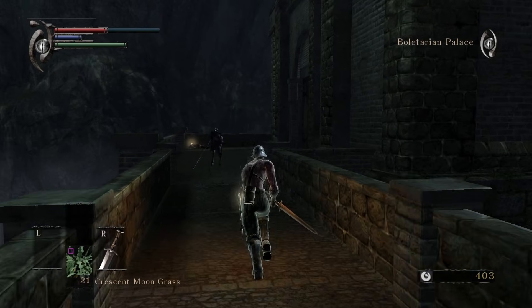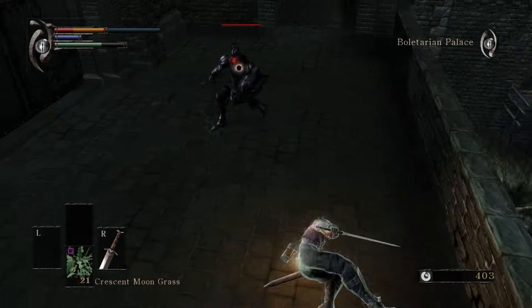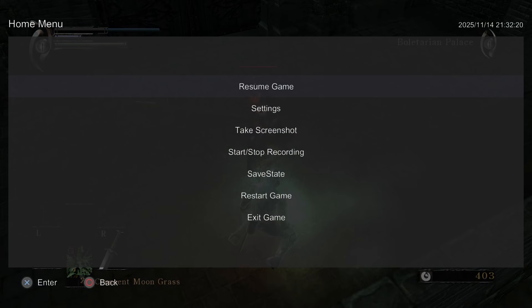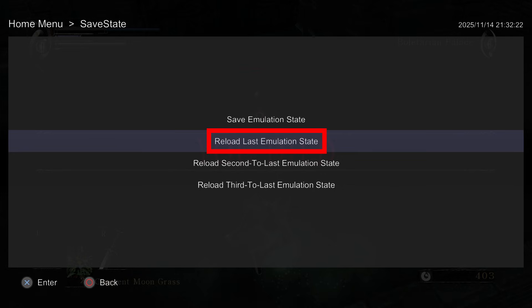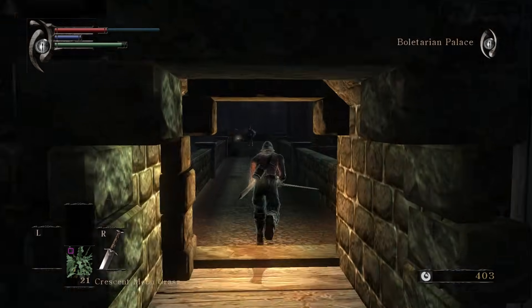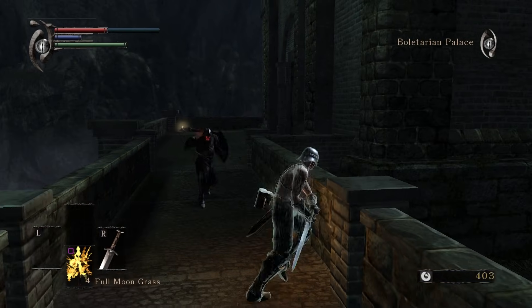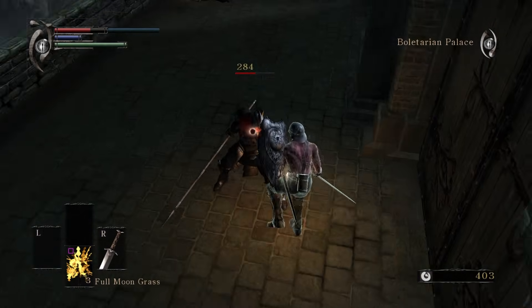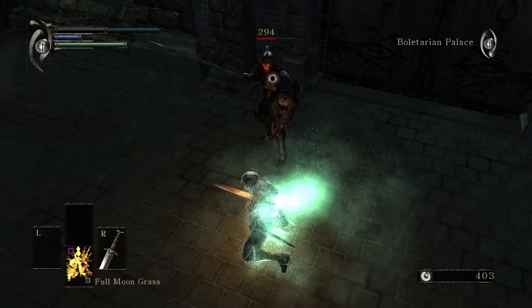The second scenario, which is the one I use the most, is when you're already playing and you want to load your save state without going back to the main menu. Press the home button on your controller again to bring up the RPCS3 overlay menu and navigate back into the save state section. This time, instead of choosing the save option, select 'Reload Last Emulation State,' or pick another slot if you've saved more than once. Each time you create a new save state, RPCS3 moves to the next slot, and once all four are used the oldest one gets overwritten. As soon as you confirm, the emulator will rewind everything and drop you back into that saved moment.